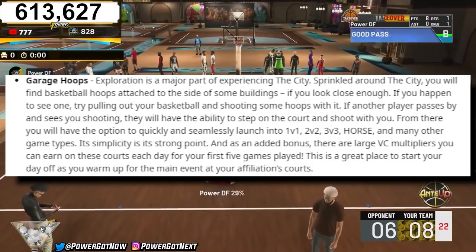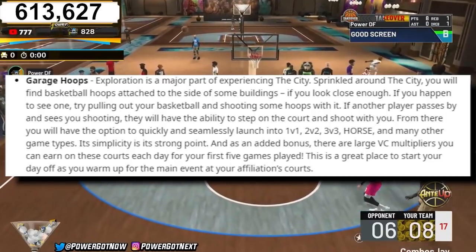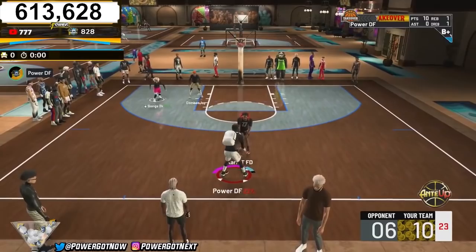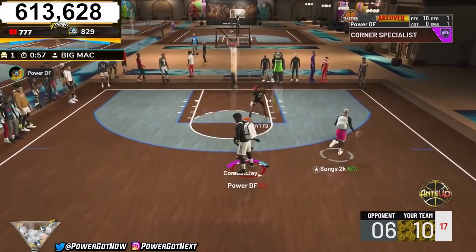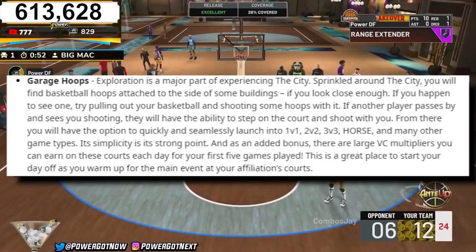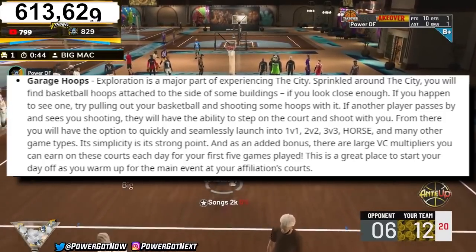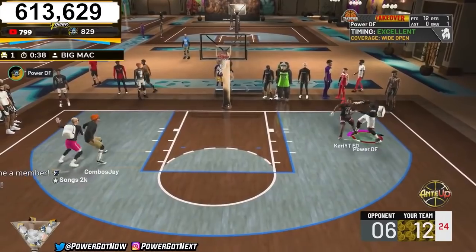Then there are Garage Hoops, which looks like a practice facility. If another player passes by and sees you shooting, they have the ability to step on the court and shoot with you. You can play 1v1, 2v2, 3v3, or horse. It's kind of like My Court, but easier for anyone to jump in. As an added bonus, there are large VC multipliers you can earn on this court for your first five games played — a great way to warm up.